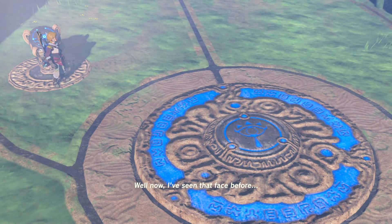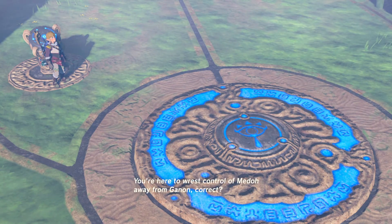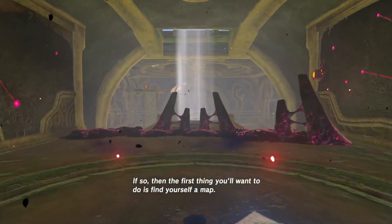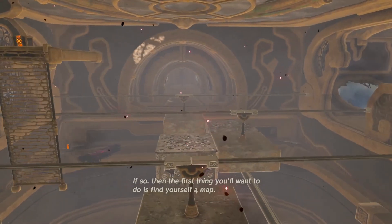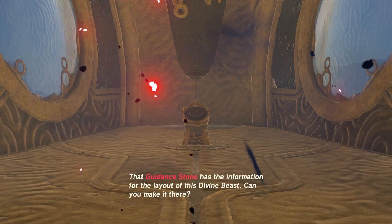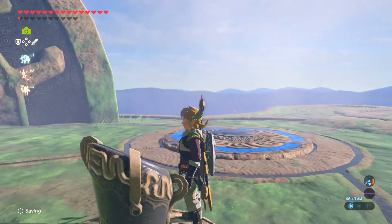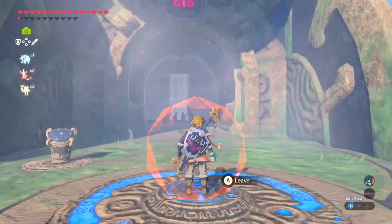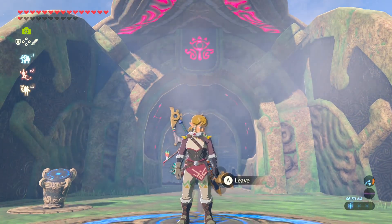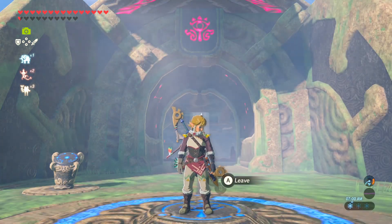Everyone knows that face. Revali's spirit: 'I had a feeling you would show up eventually, but taking a hundred years is a bit indulgent.' Should I go back to sleep then? 'You're here to rest control of Medoh away from Ganon, correct?' Sure. 'Then the first thing you'll want to do is find the map.' There are no drugs on this bird — you were lied to! Let's kill everything on board. If I can't make it to the guidance stone, then all is lost. And that, folks, is the end of the episode — goodbye, see you next time!